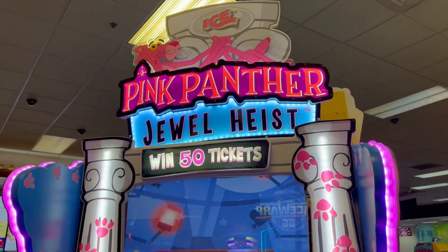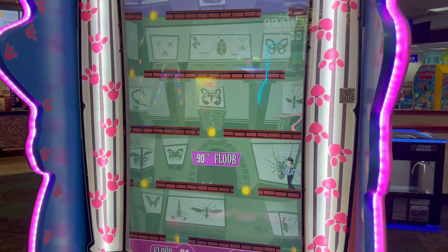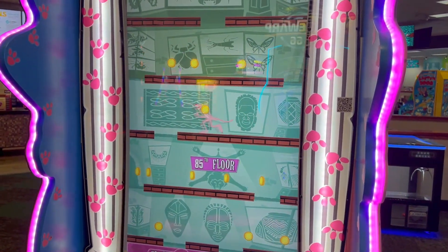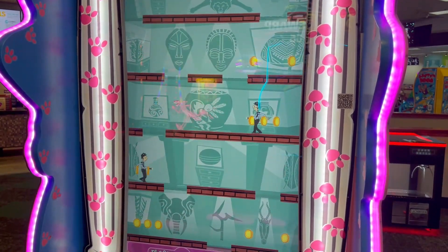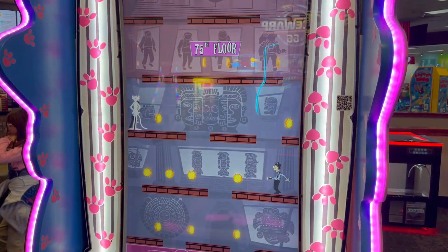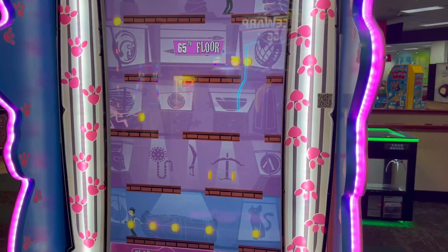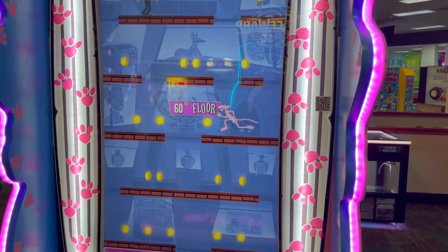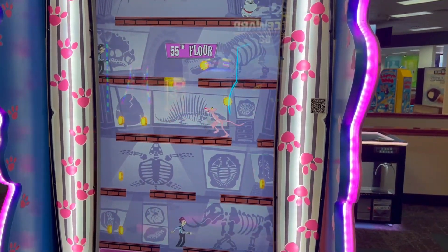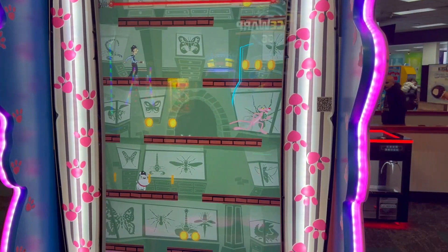We're going to play Pink Panther Jewel Heist — we don't play it very often. I believe this game is on somewhat of a payout. What you have to do is avoid the laser and just keep going down, avoiding the guards and the dogs. If you get to the bottom floor you get the jackpot, which is five tickets — really low. I think it's on somewhat of a payout.